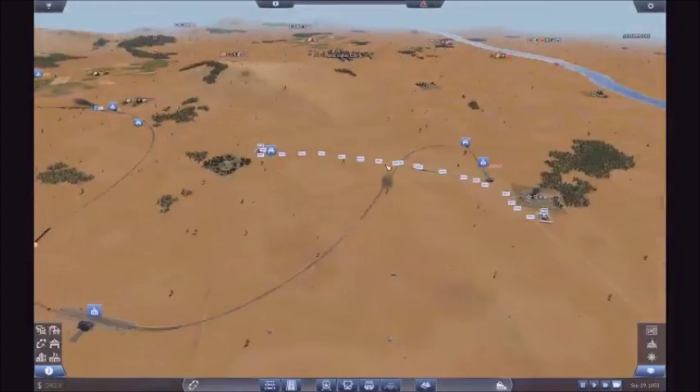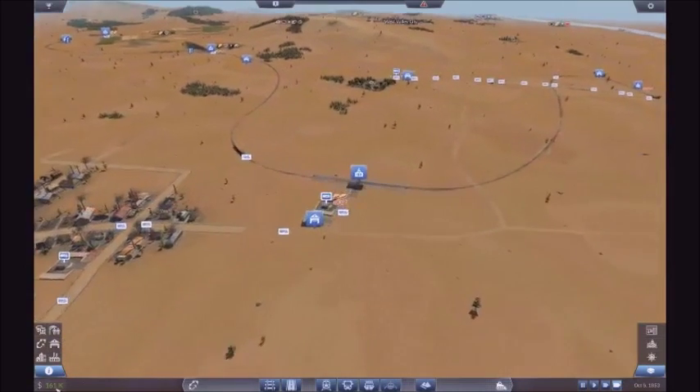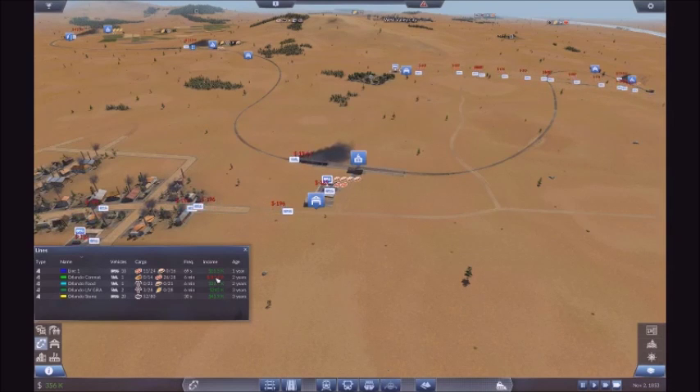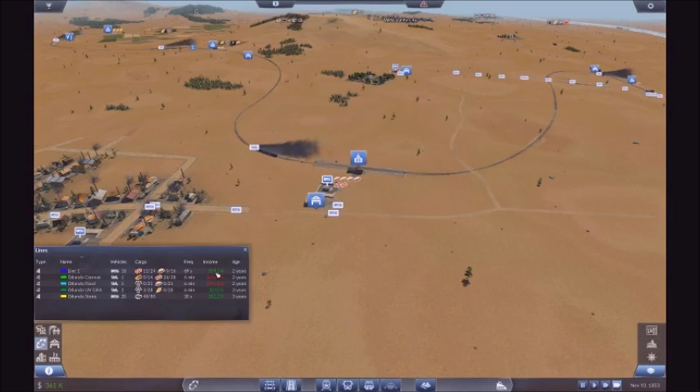All fully laden. We've got more coming back. So this is the focus now — we've got to start getting lines profitable. Most surprisingly, the food run is starting to make a profit, so is the conmat. You're usually expecting them to start making a profit at year 3.